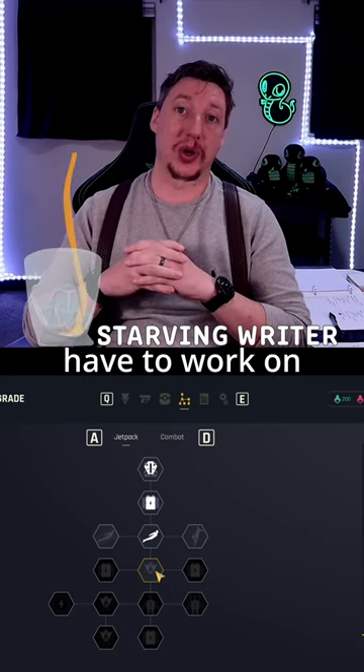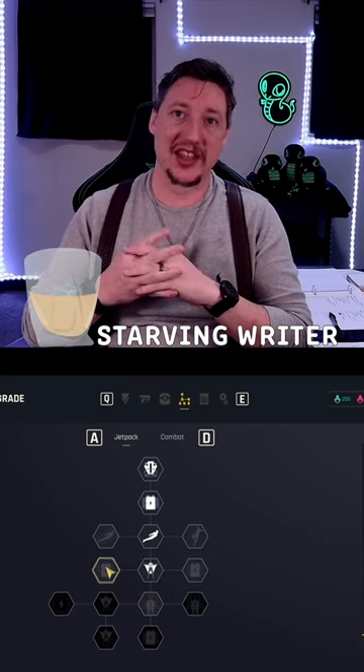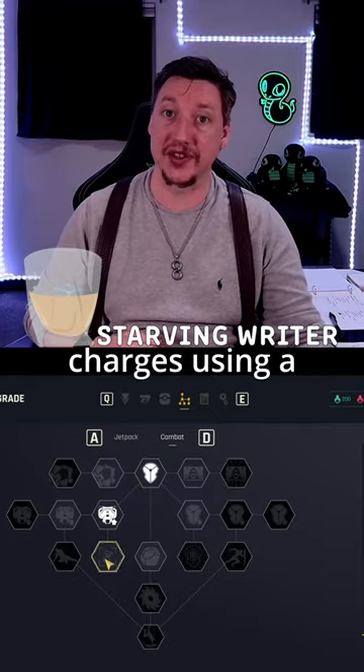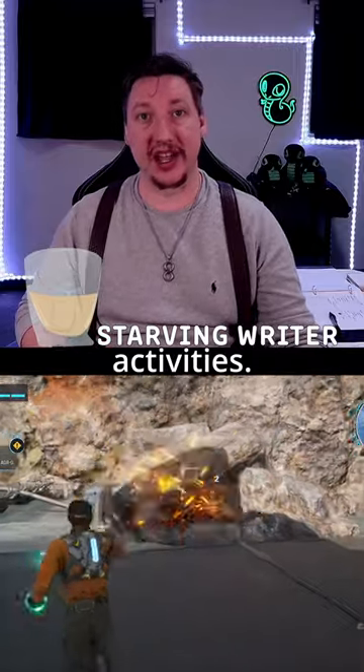Cutter Slade will have to work on his combat skills and jetpack to better his effectiveness around the world. The jetpack skill tree gives new jetpack abilities and increases charges using a special blue helidium, only found as a quest reward and from side activities.